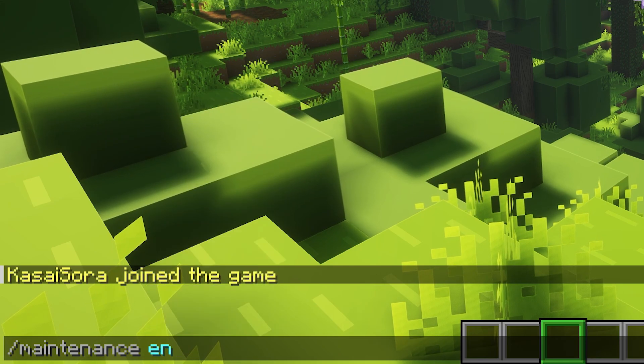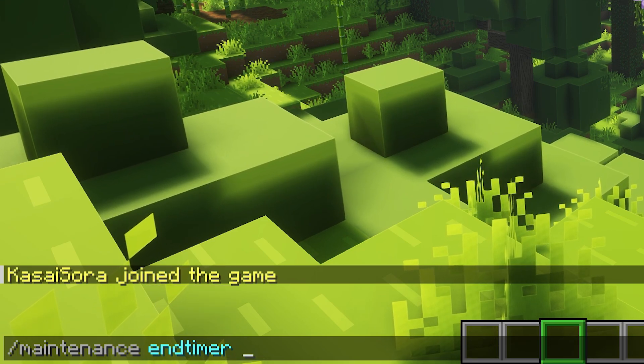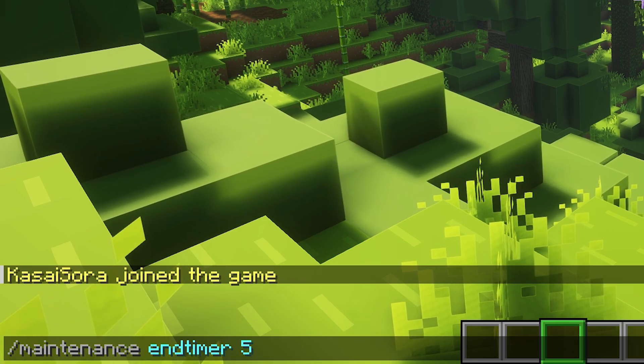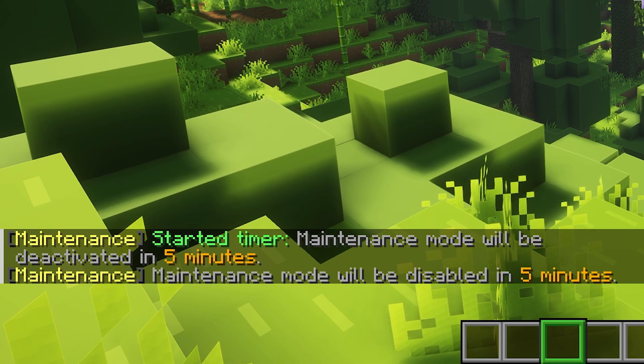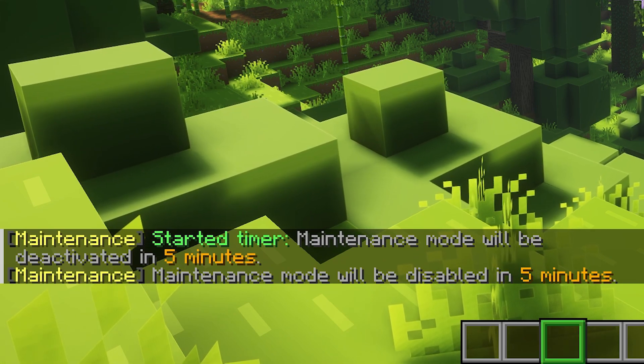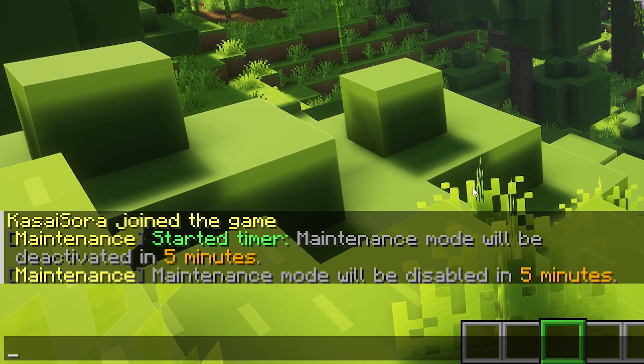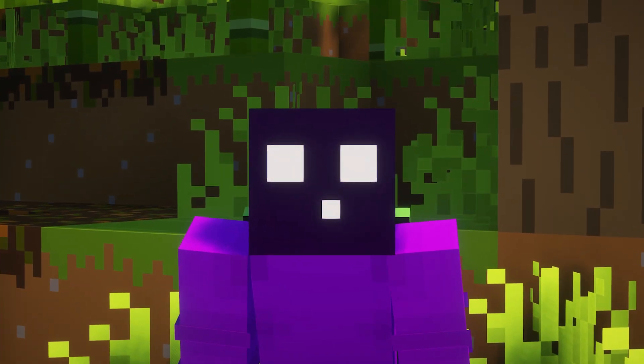Something we can do is set an end timer. When you do `/maintenance endtimer` followed by a time in minutes, for example 5, there is now going to be a 5-minute end timer. Maintenance mode will be deactivated in 5 minutes and players outside of the server can also see that.